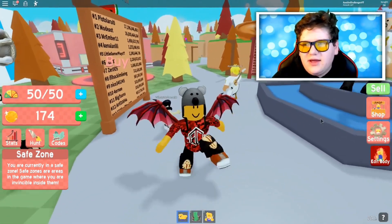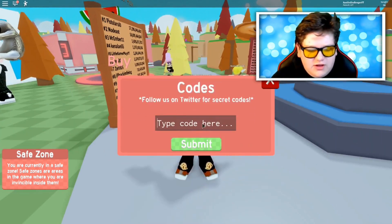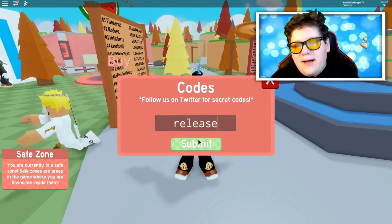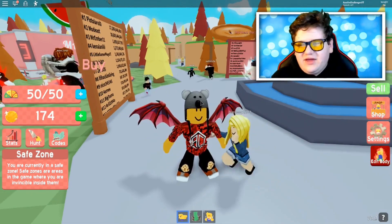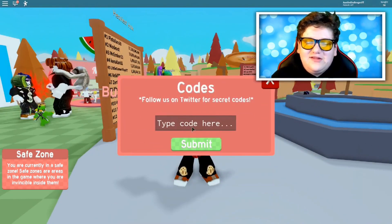These codes right here are going to be awesome. We're gonna click on this little code button right here, and the first one is actually going to be 'release' — just like this — and submit. Bam! I've already used it. What it does is actually give like three minutes of some boost for eating, which is really really cool.